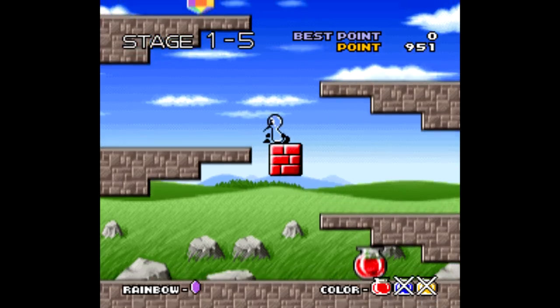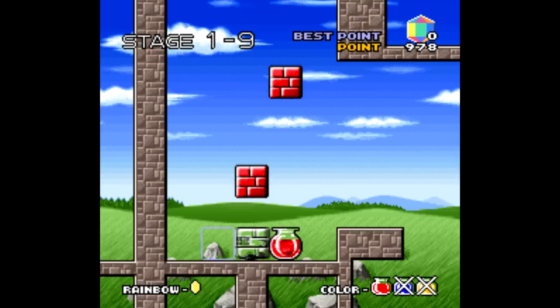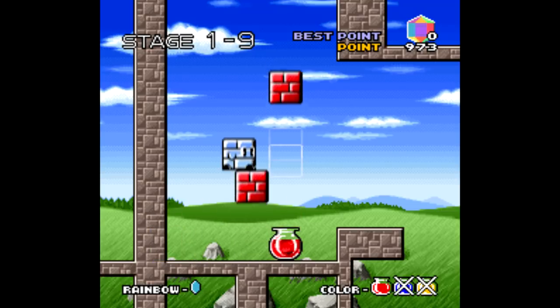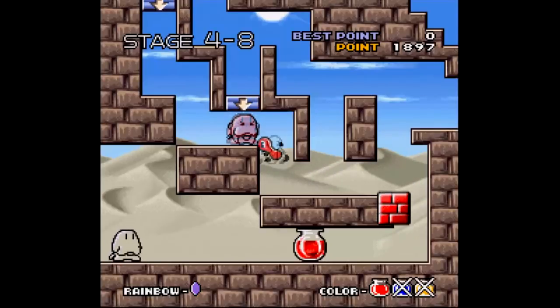If you like puzzle platformers like The Lost Vikings, then you'd enjoy Suteha-kun, a Super Famicom game that never left Japan. It recently received an English patch a few months ago, but this isn't a game that requires one — you can play it as is. It's one of those games that's reasonably easy to play, but can be very difficult to master.